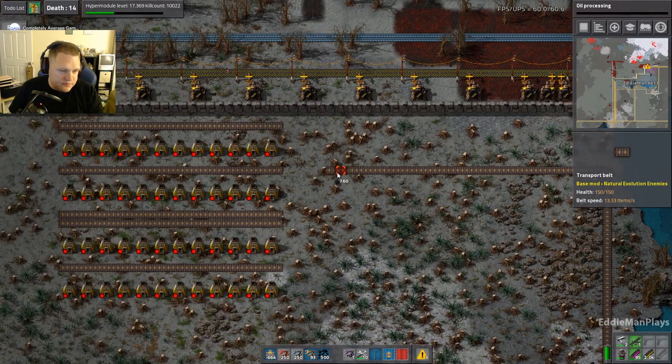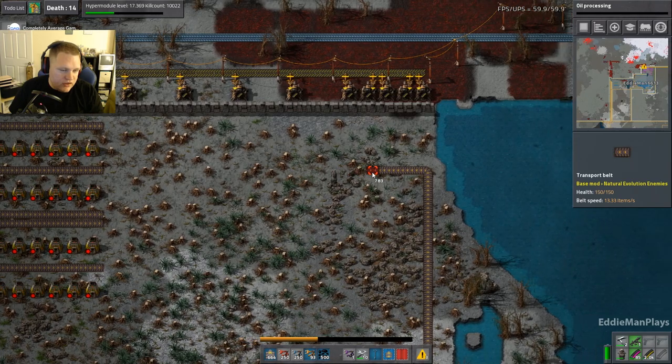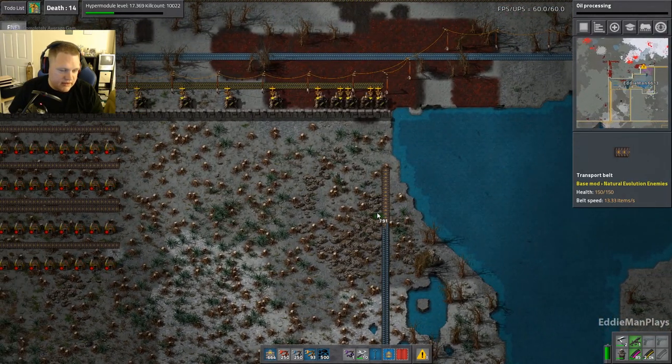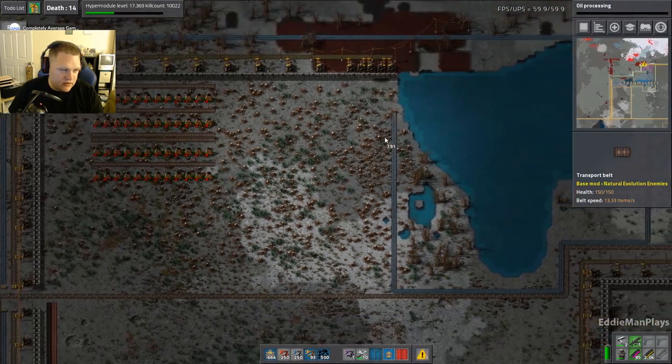I was about to start crafting underground pipes but I just remembered we'd forgotten to limit the test. You're going from left to right, Kag? Yeah, that's what I was asking — which direction? Because I have the ore on the right side here. You can change the direction though.